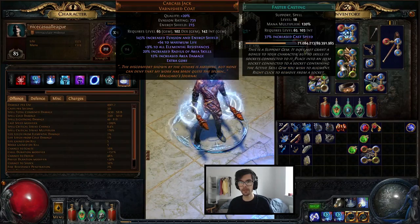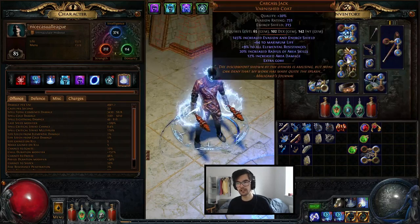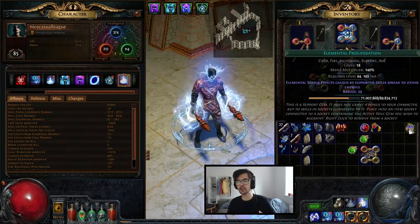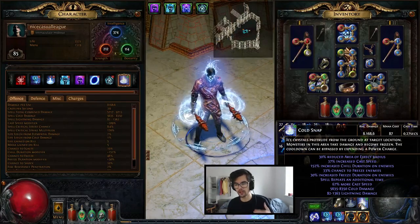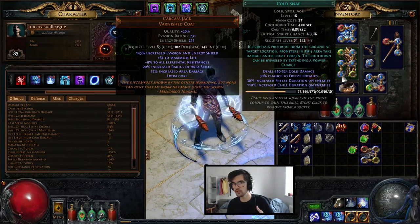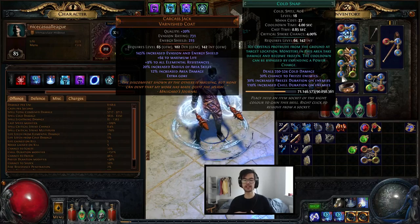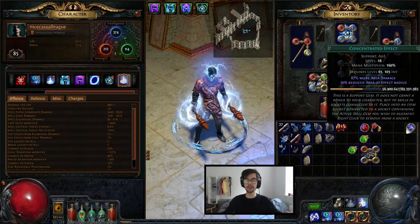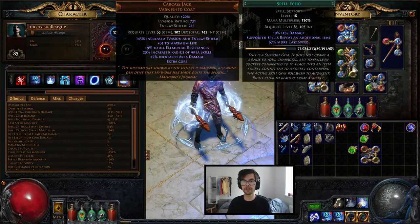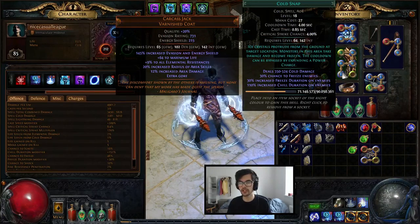For gem setups, we have cold snap combined with faster casting, spell echo, elemental proliferation, and added cold. With this kind of cast speed alongside the on-hit damage, you don't freeze on every single cast. But having a lot of casts means there's less chance the freeze will fade out. That's why we want to cast it all the time — for AoE purposes, we want to spread the effect to all monsters as quickly as possible. I've found that faster casting and spell echo is definitely the choice here.